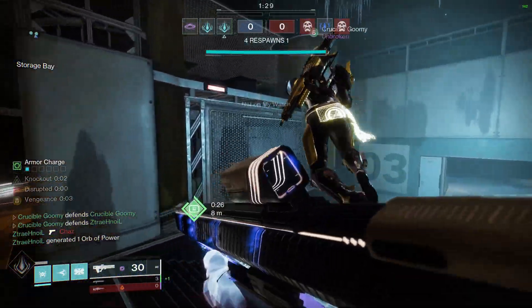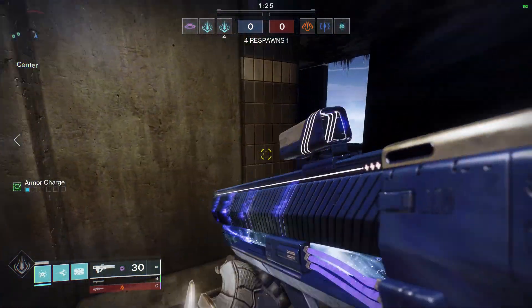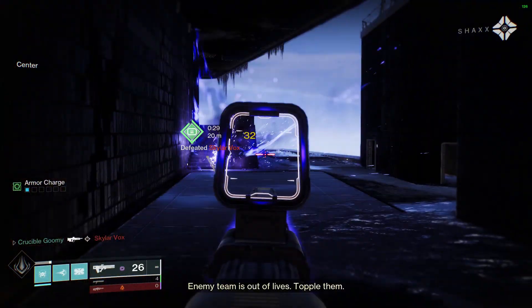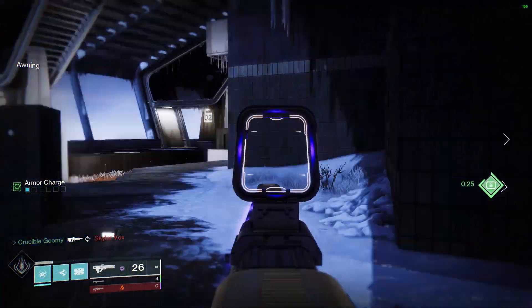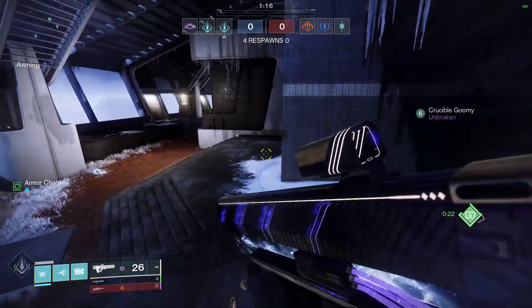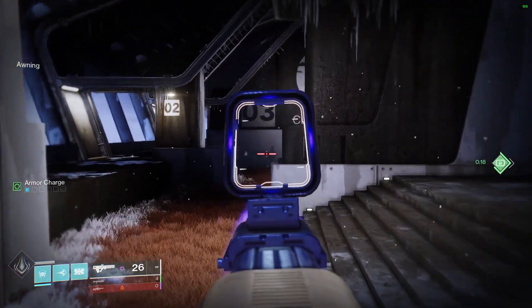Other than that, everything else about the weapon remained the same. So was this enough to move the needle and make Graviton a viable option in the Crucible? In short, yes — because Revision Zero is itself a viable option in the Crucible, so too is Graviton, meaning these weapons are going to be compared to each other pretty much no matter what. So what are the differences here?